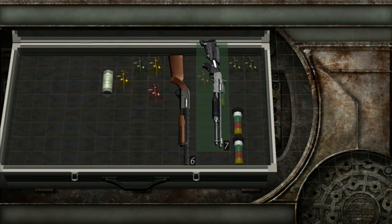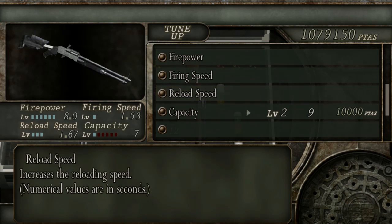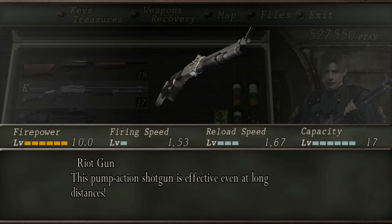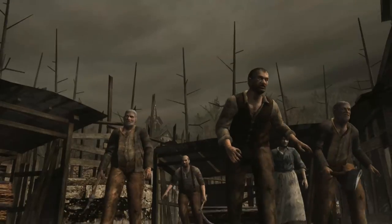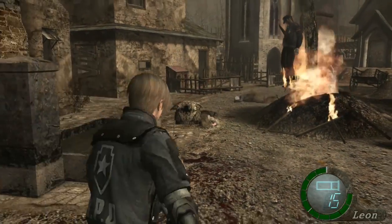The second shotgun in the game is called the Riot Gun, and it is available to purchase once you enter the castle for the first time in Chapter 3-1. The Riot Gun is modeled after a hybrid of the Benelli M3 Super 90 and the Benelli M4. It costs 32,000 pesetas to buy, and a total of 415,000 pesetas to fully upgrade.